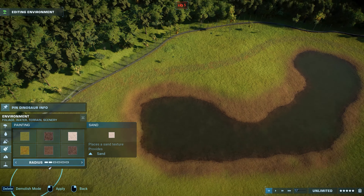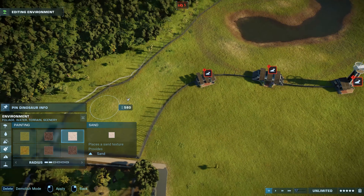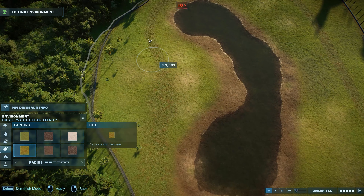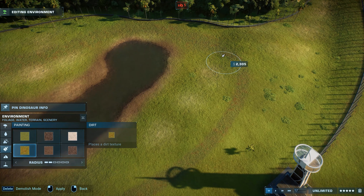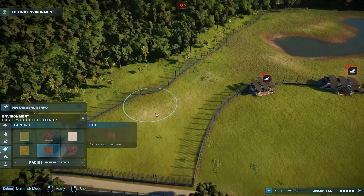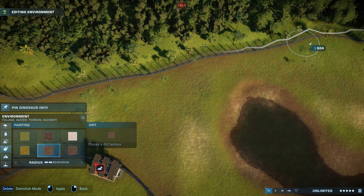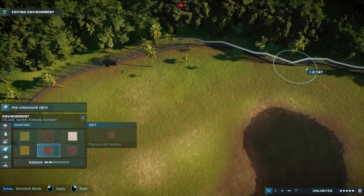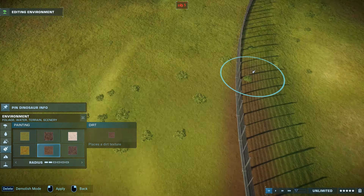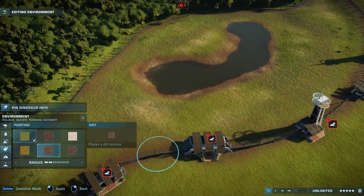I was afraid that we would lose our park, which was the worst case scenario for me. So I actually reached out to Frontier for help. I'm glad that I did because they were able to help me. They fixed my file. Huge shout out to the influencer team at Frontier, especially to Kat, who I exchanged emails with. She was so helpful — she reassured me that they would do anything to fix it. And they did.